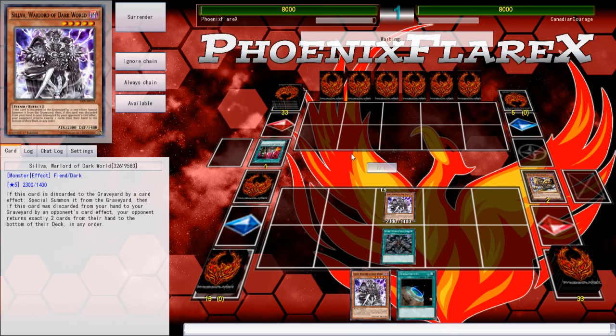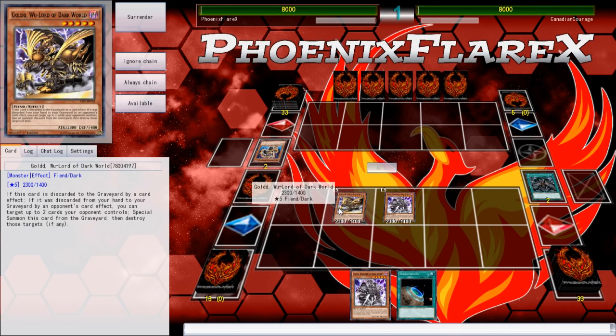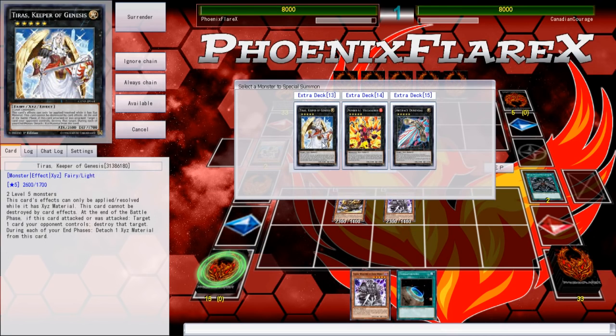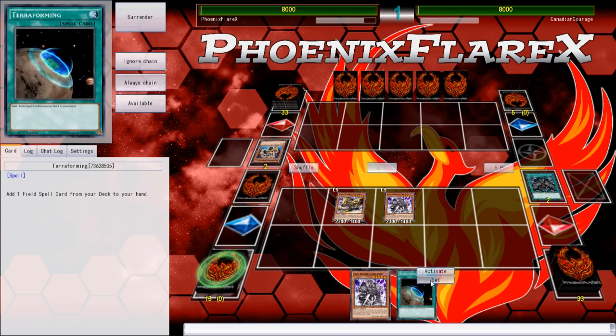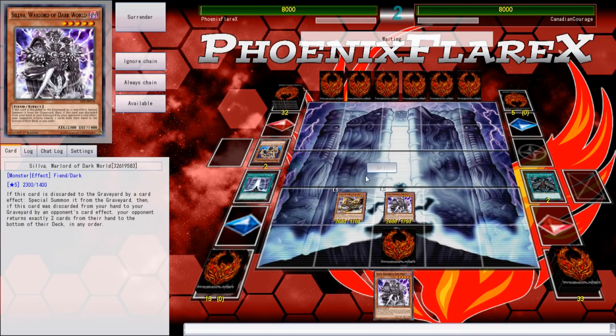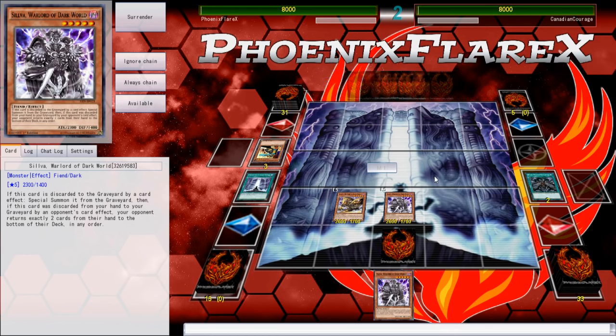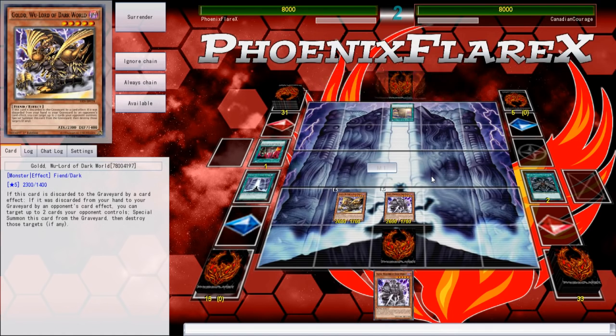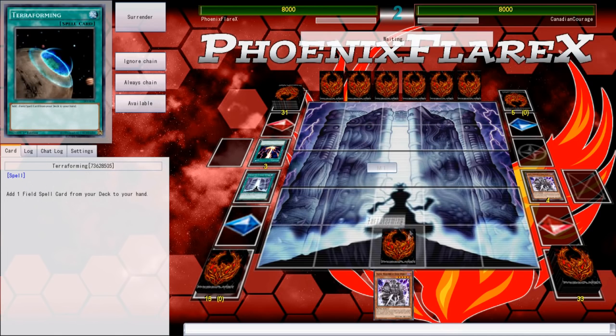I'm desperately trying to draw Snow, Brow, or Graffa off my Dark World Dealings so I can at least try and advance my draw engine further off of my field spell, but that's just not the case. I know that he has a Raigeki in his hand, so my options are like make Artifact Durandal or make Tiris, and I don't really know if I want to do either of those things. Even if my stuff dies, it will still allow me to use the field spell next turn if Necro Valley isn't active, but I saw a Terraforming in his hand, so that's definitely not going to be a factor.